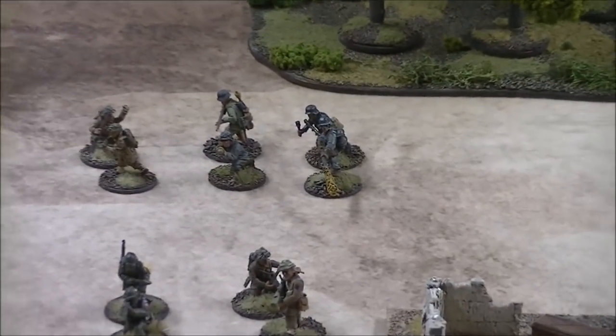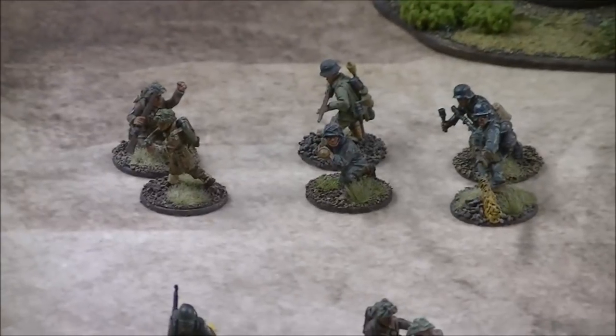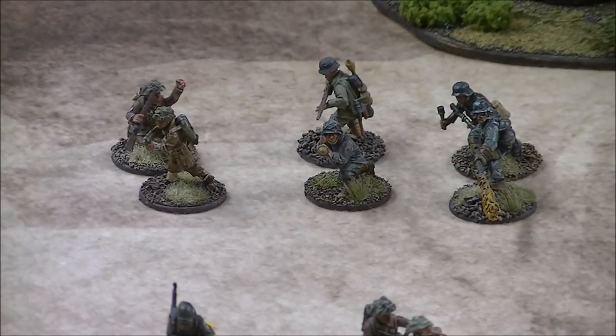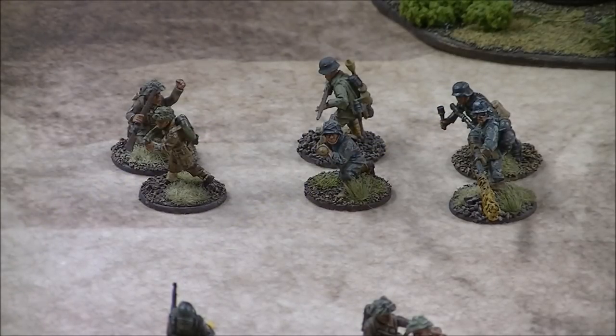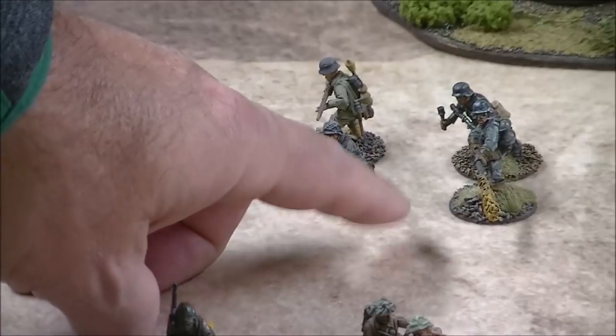The most common squad-based heavy weapons are also worth covering: the flamethrower and the Panzerfaust. These are squad-based anti-tank direct-fire weapons. Some can be purchased as a team. There are also armies that can take knee mortars, but those fire indirect; we'll cover them in the mortars section. These are direct-fire heavy weapons. The flamethrower might seem like it's just for killing infantry, but it's actually very effective against armor.